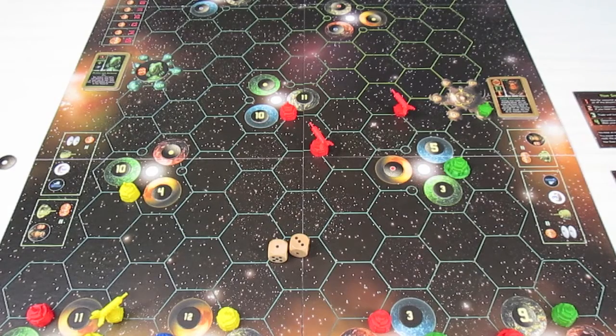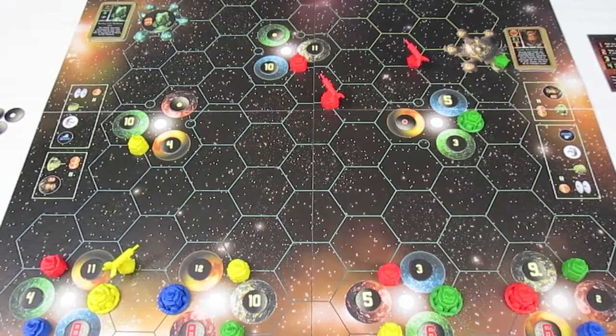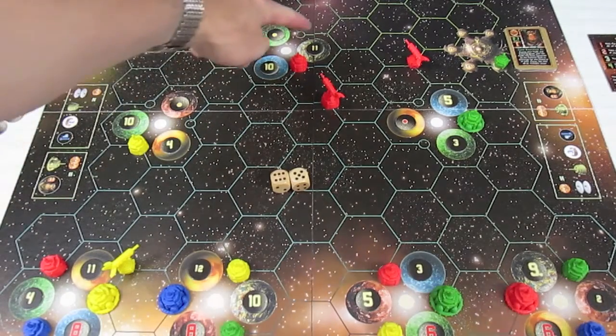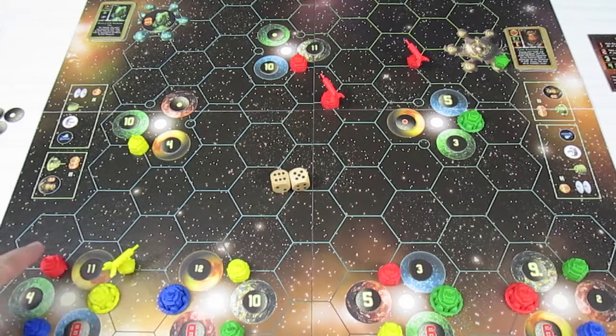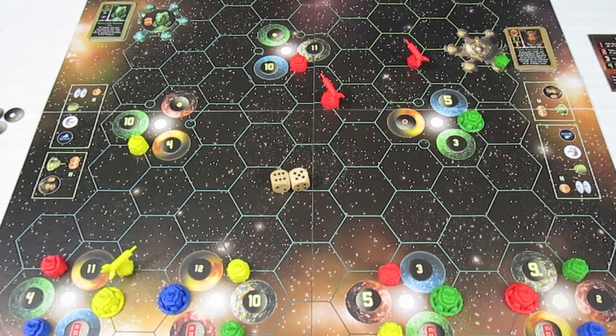Now it's Talos's turn. He rolls for resources and gets an eleven. There are two elevens on the board: one next to Craig gives him a trade good, and the other is adjacent to both Craig and Talos — they each get one fuel. Talos has less than seven victory points, so he collects two extra resources. He has one trade ship.